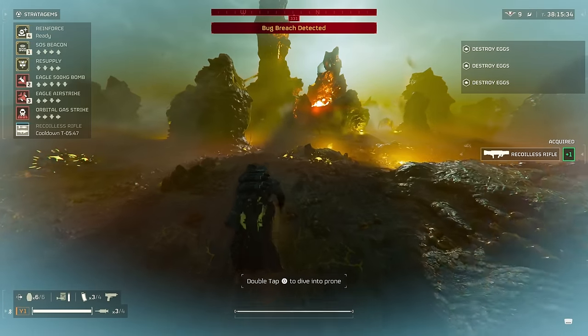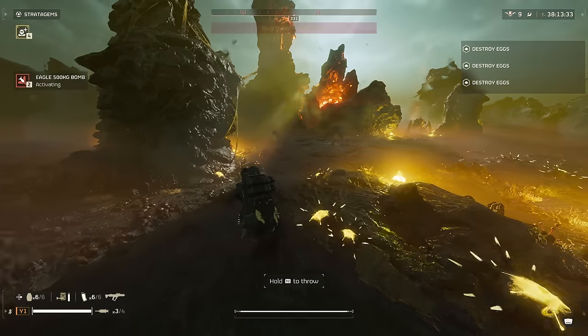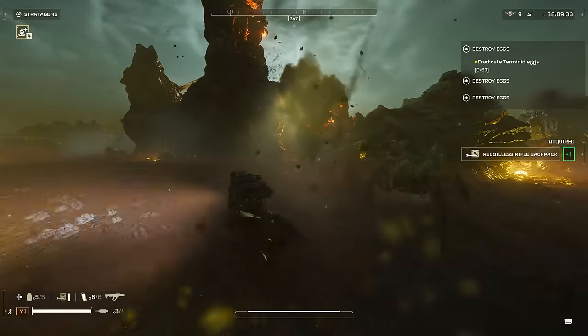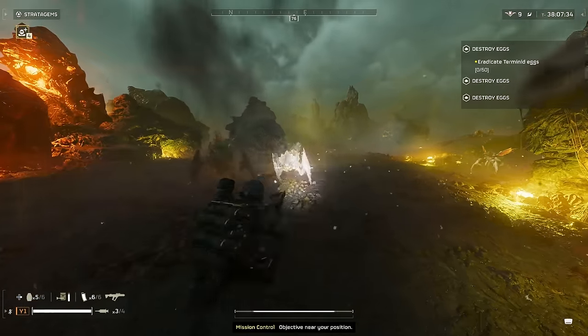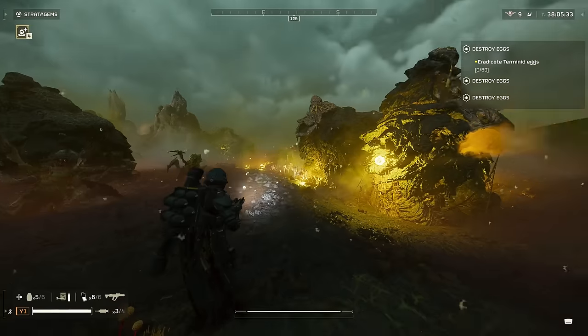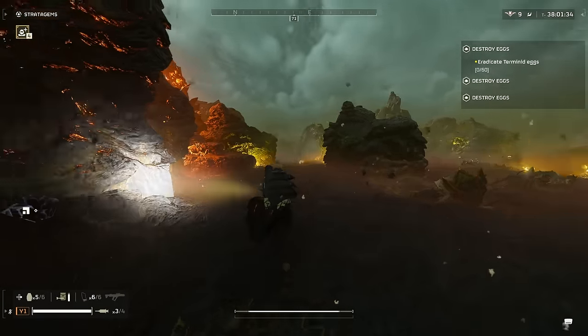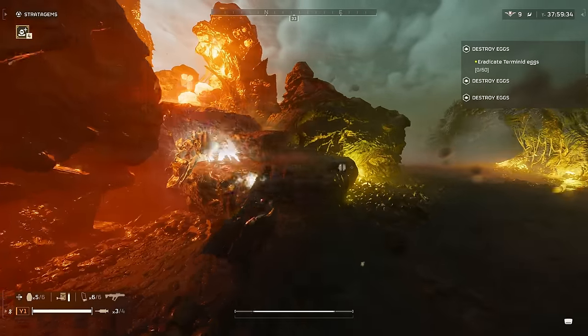For bugs specifically, I really like that you can bypass medium armor on Hive Guards with this weapon, as it makes them much easier to deal with without having to go around them or take out the undersection when they aren't in guard position. It does take quite a few more shots though, so you are going to want to be more accurate to save yourself some ammo.